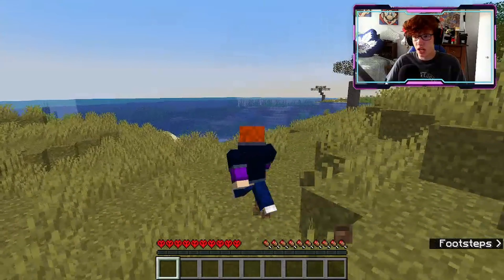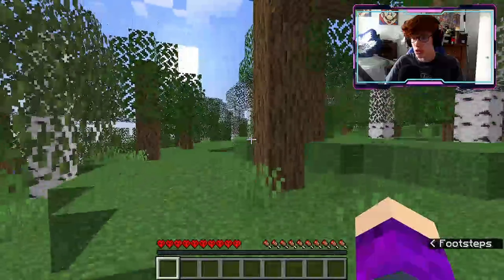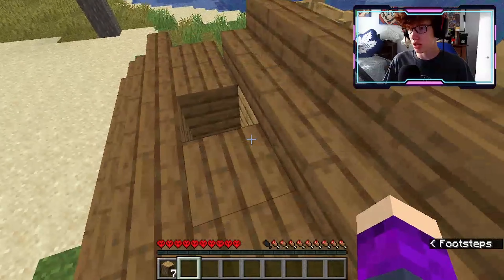Alright, so this is it guys — this is the world that we will be starting our hardcore series. Let's get some wood first. That looks like a shipwreck. It's in the ground, but I don't know if we can get to any of the chests.